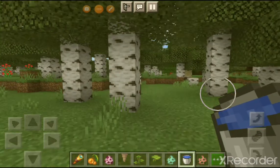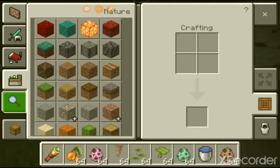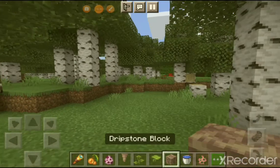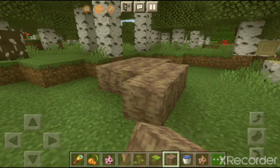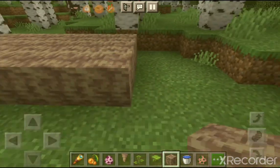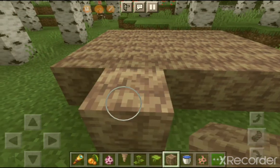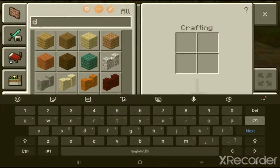They also added copper ore, which is found in caves. And like I said at the beginning of the video, they added Amethyst — I believe it was called Amethyst Shield — and some new other block that's all white. I forget what it's called.